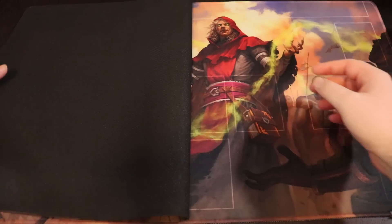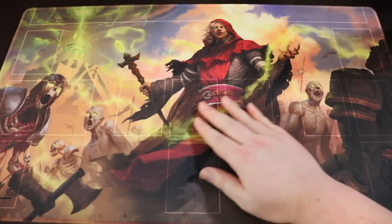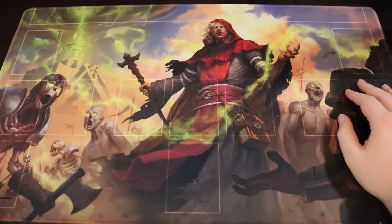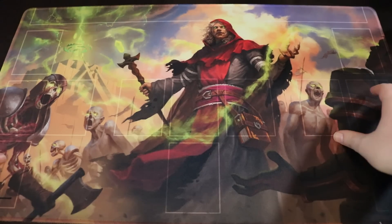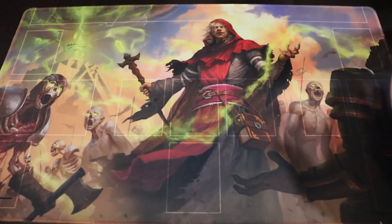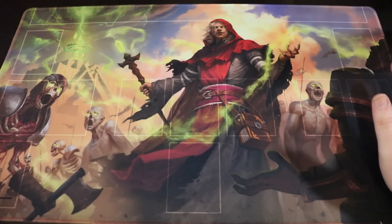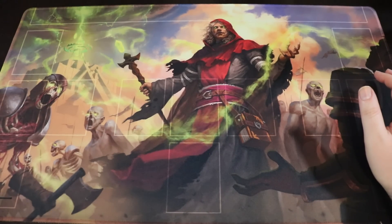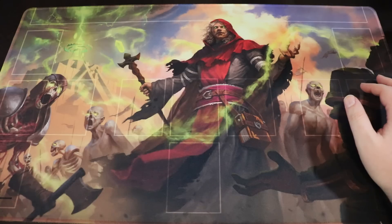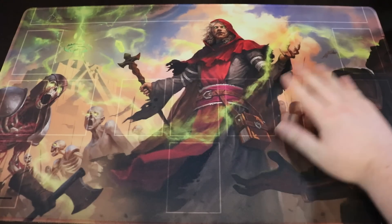Finally, we have the Fab TCG Cards playmat with the Necromancer — done by Bima, the same artist who did my 10,000 subscriber special. Bima is just such an awesome artist — look at this, he's so good. This is a stitched playmat. I also want to give a huge shout out to Jim over at Fab TCG Cards — he's a great dude who always books hotel rooms for me and some other friends. Just an absolutely great guy. So that's all the playmats.